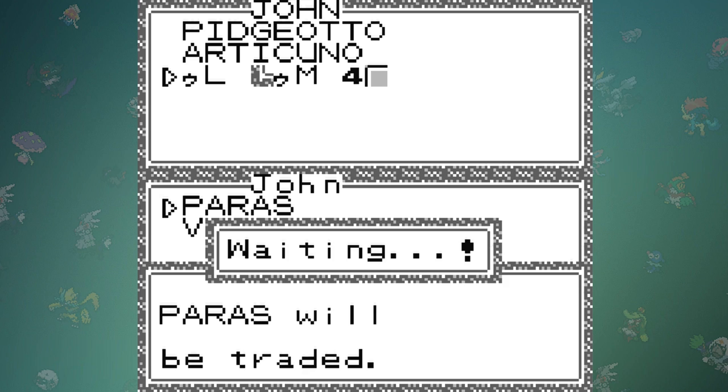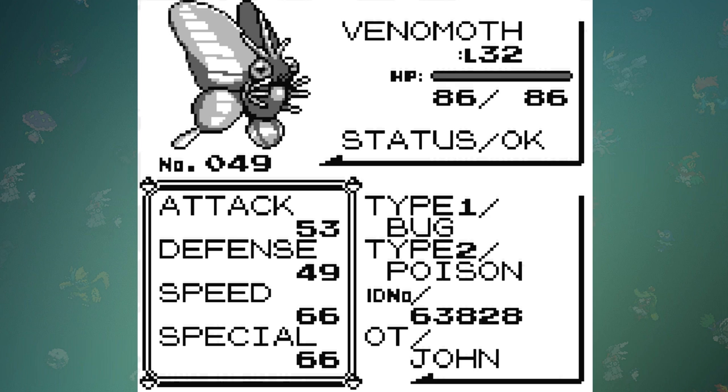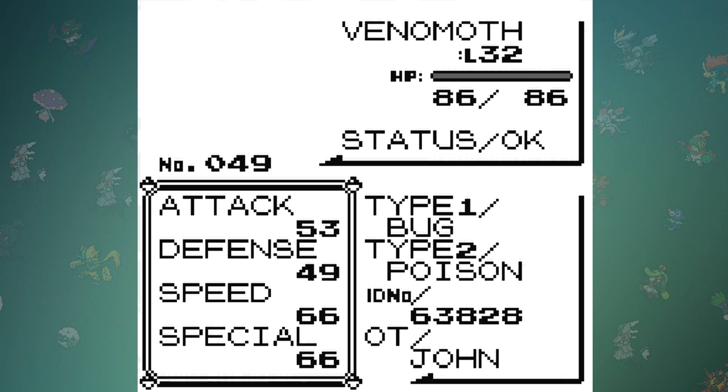Just because I didn't want to severely ruin my Croconaw, I decided to just do a test run with a Venomoth and used 8F to change it to a Fighting type. Upon checking its stats, nothing changed — it's still Bug/Poison.